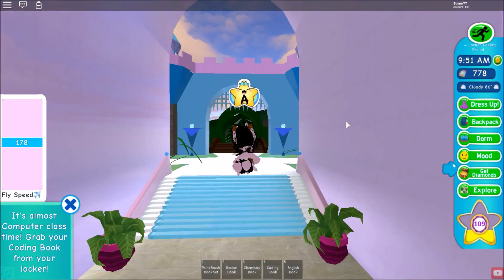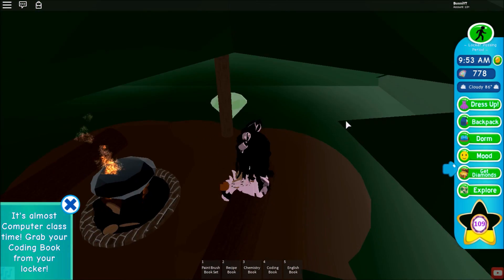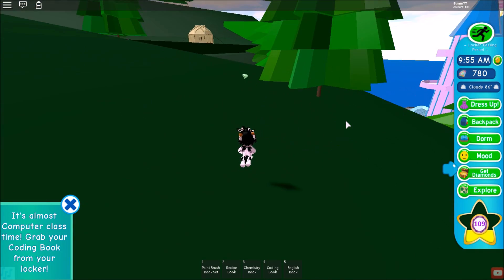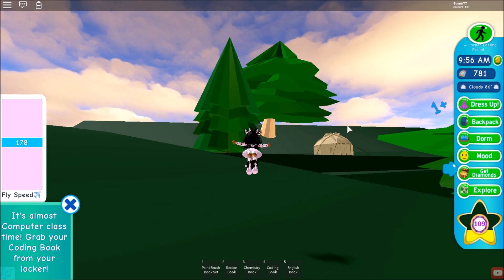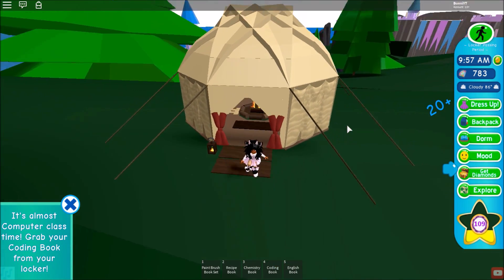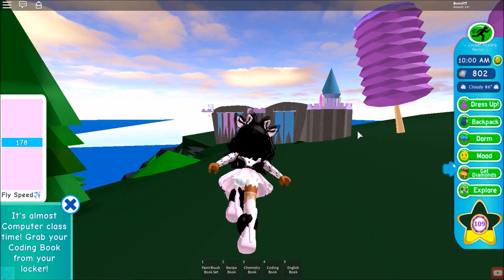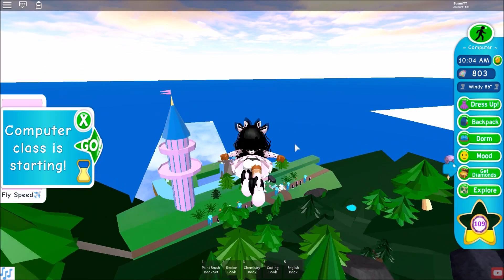Between classes, if you have enough time make sure you go around and get diamonds because it truly makes the difference — while you're in class they may respawn and come back again, so that equals more diamonds for you. The speed game pass is helpful but not necessary. There's also a 20-diamond here, so if you can make it all the way to it you're pretty much set.